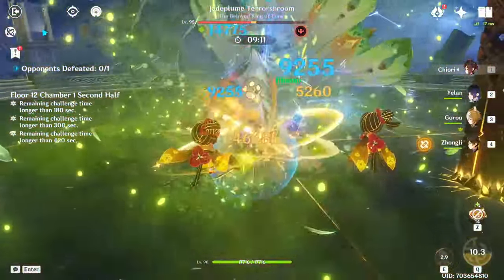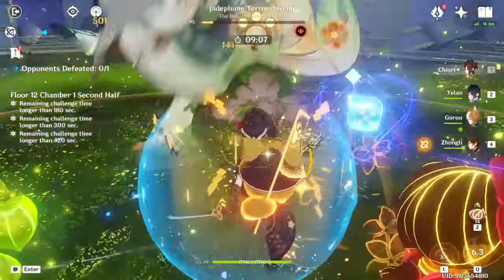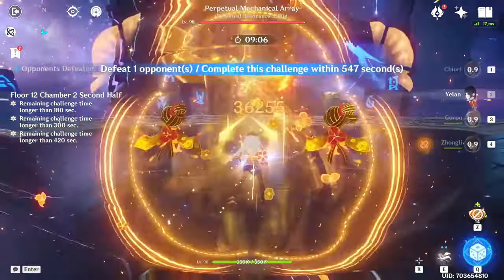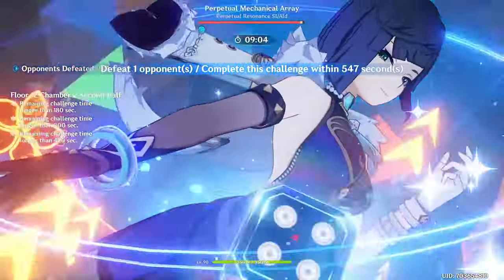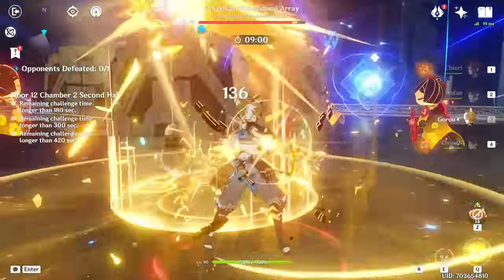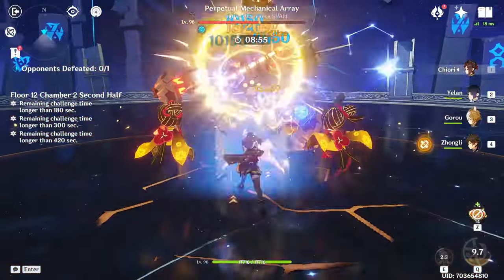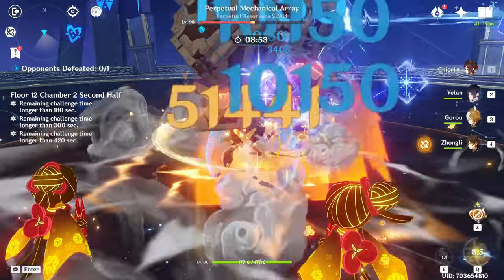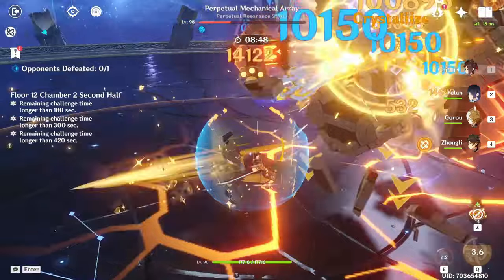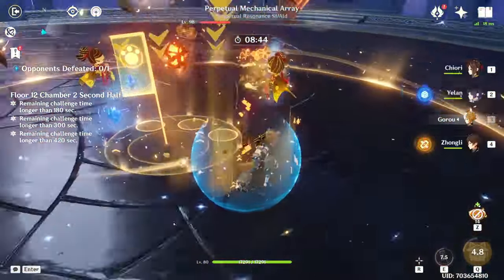Since Chiori is being used on-field, her skill hits will be doing a lot more damage than usual at the same time, since on-fielding her means she will benefit from buffs that she wouldn't from off-field. Furthermore, her cast skill does great damage, you are now casting it multiple times in the rotation, and casting it can reset her puppet attack patterns, potentially resulting in a few more hits. All these things combined make her damage absolutely incredible at C6.